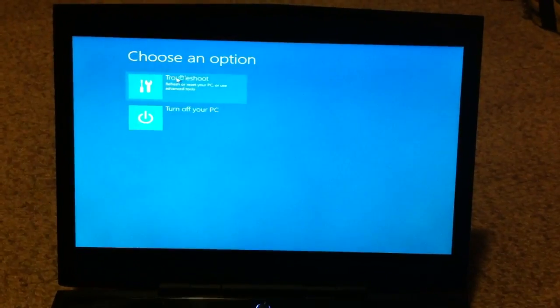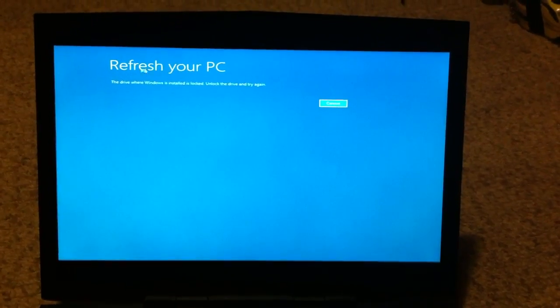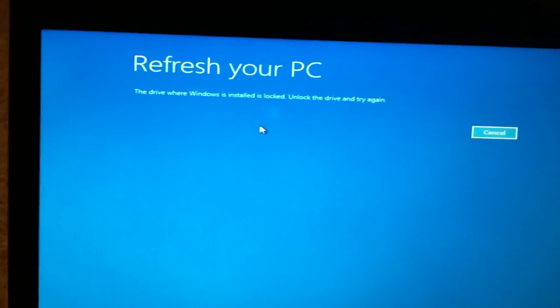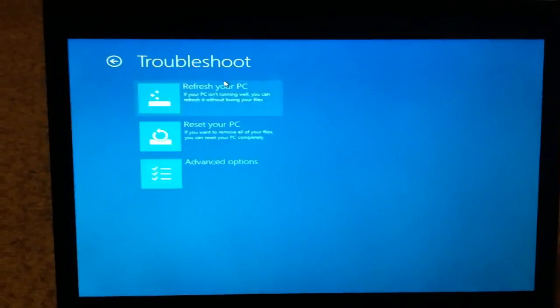Troubleshoot. Reset this PC. Next. The drive where Windows is installed is locked. Unlock the drive and try again. Troubleshoot again.